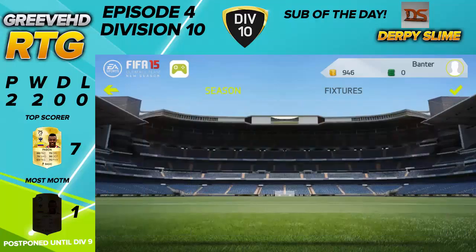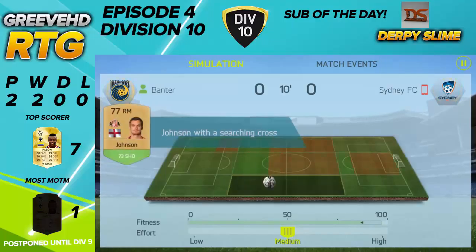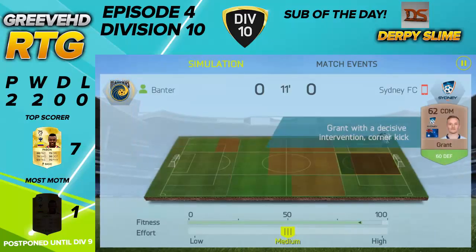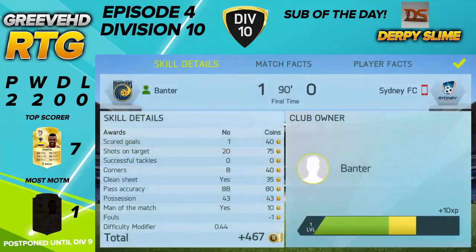We're going to get into our third game of Division 10 and we're going to be simulating. Our first simulated game is against Sydney FC. I'll update the overlay afterwards with the top scorer — I don't think it's going to change from Papal with seven goals, I don't think anyone's going to score six goals this game. I'll see you at the end of the game to check out the score.